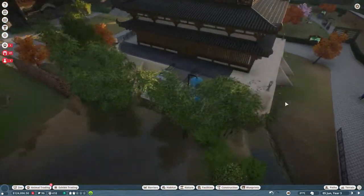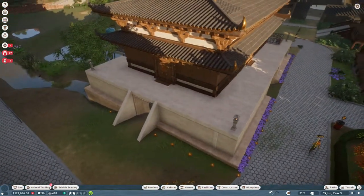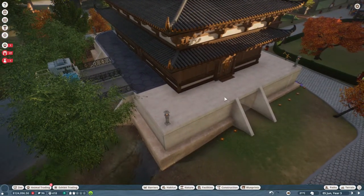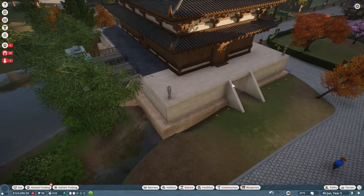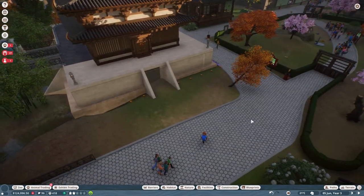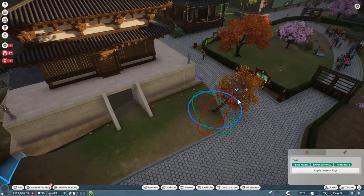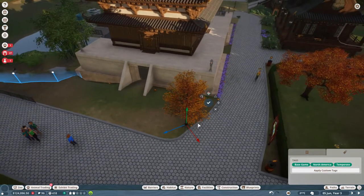I did remove the path around here because I wanted to replace it with the staff path, but after removing the normal path I couldn't continue the staff path anymore. I find it silly that I cannot replace the normal path with staff paths. This tree down here needs to be something like this — beautiful.